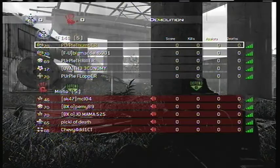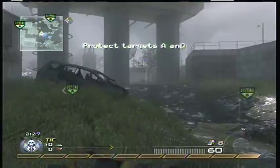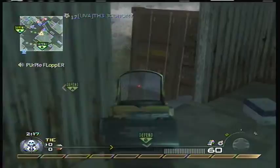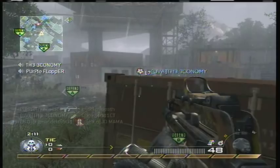What's going on guys, Purple Thumper here, bringing you another commentary on my gameplay. This is a demolition match on Underpass. I'm using the Bling Pro perk on the FAMAS with the silencer and the red dot sight, and Ninja Pro for the other perks. The killstreaks are 7, 11, and 25 — Harrier, Chopper Gunner, and Nuke.